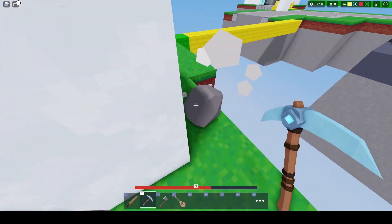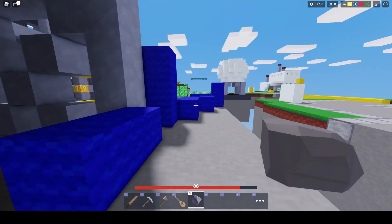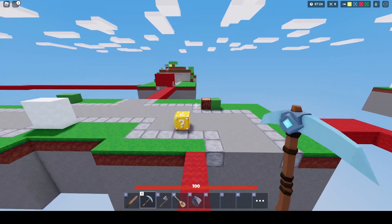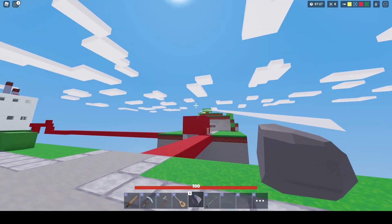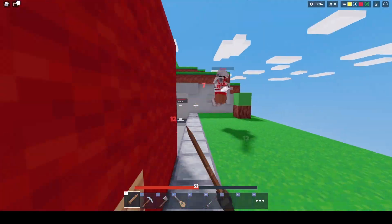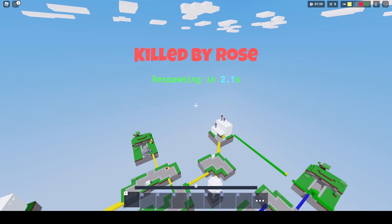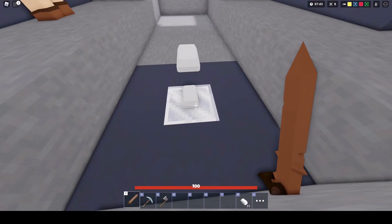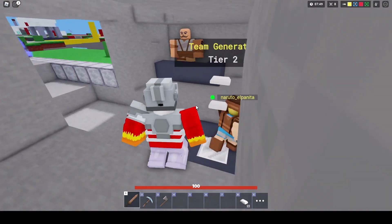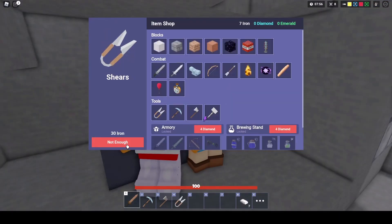Oh, that's my teammate. I don't know what this is going to do but I'm pretty sure it's like a projectile. Yep, that was definitely a projectile and we still lost. I need shears. I pretty much always say that — I do need shears in this case because then I can break the wool super fast and it won't be much of a problem.